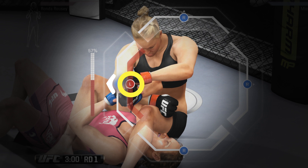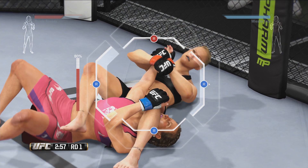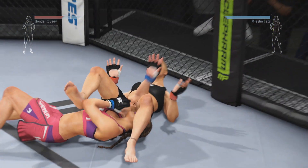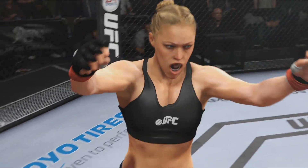Flicking too late or in the wrong direction will make it easier for Misha to escape. A fighter's submission ratings and their stamina during the fight will affect how quickly and easily they will be able to lock in or escape a submission attempt. Every time Ronda advances the submission, Misha goes back to square one trying to escape. Misha must resist, blocking Ronda's progression at one of those stages, or she'll be forced to tap. It's as simple as that.